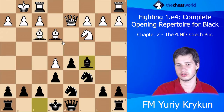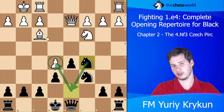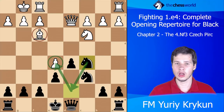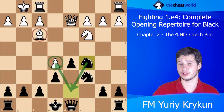For example if white were to take, we just take on c5 — say takes, takes — and this pawn is super weak now, Nd7 is coming, the pawn is going to fall. Having a bishop on f3 in such a position is absolutely terrible: the bishop is not particularly useful overall and it stops white from playing pawn to f4.